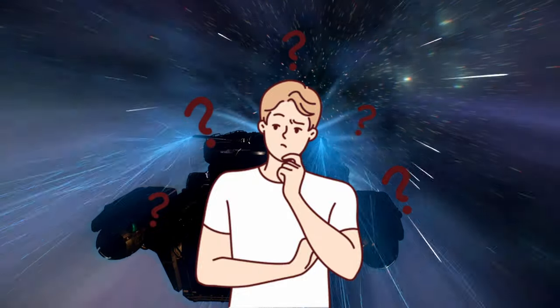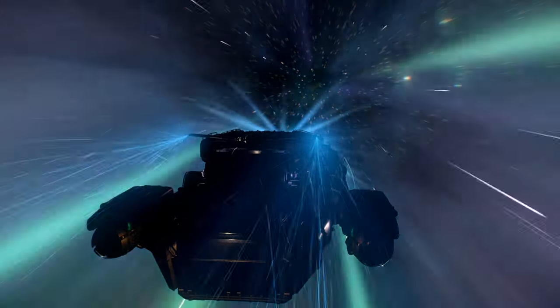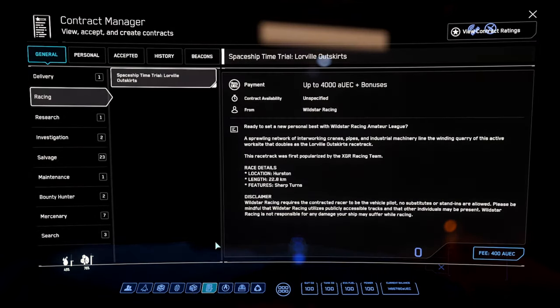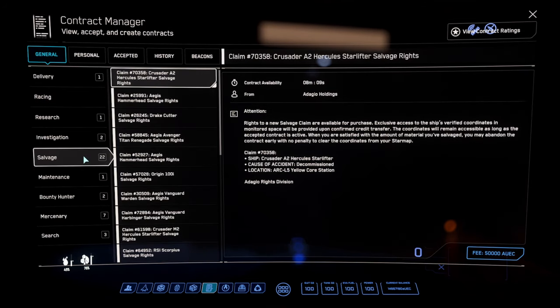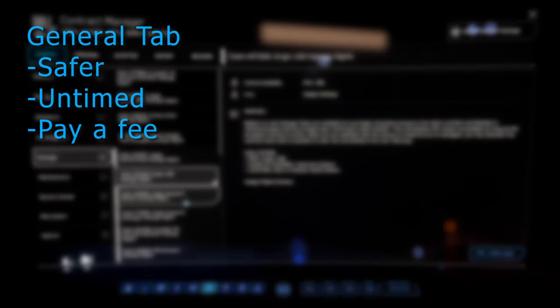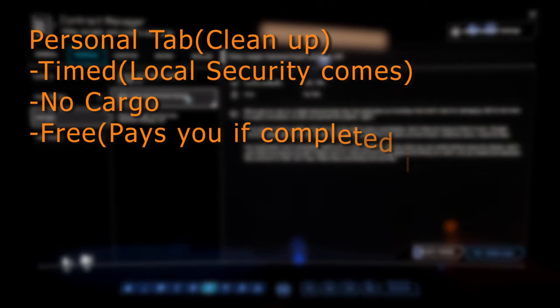So where do we even salvage? You've probably seen the remains of many ships in your travels across the verse. The easiest way is through salvage contracts, which allow you to purchase exclusive rights to a shipwreck. Those found under the General tab are safe and you're free to take your time. Those found under the Personal tab are called Risky or Cleanup missions, both of which are timed — and if you're not gone when the timer is up, you are in for some trouble.